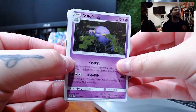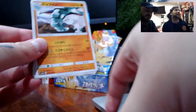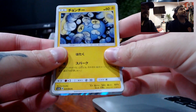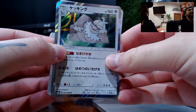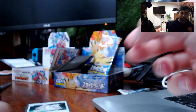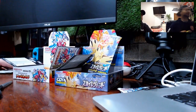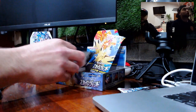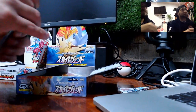Last one of Champions Road guys, then we move on to Sky Legends. We have — still can't get the name, I think it's Grapploct or something — leave anything we don't know in the comments please. We have Donphan and Chinchou again. We got a hollow Slaking! And we have an energy card which looks like someone on acid. That's enough for Champions Road!